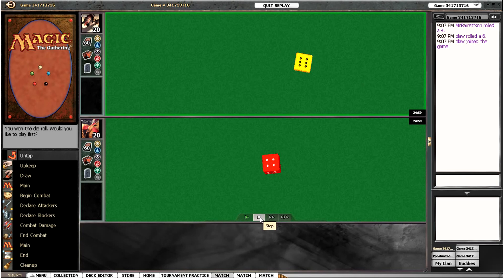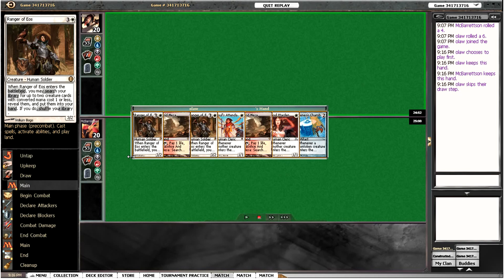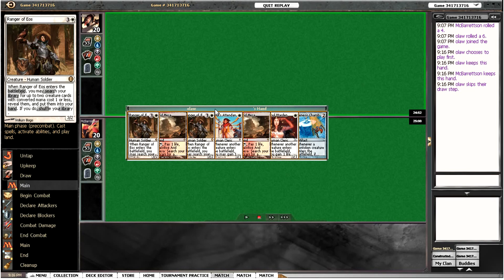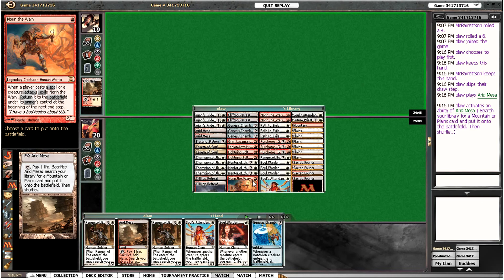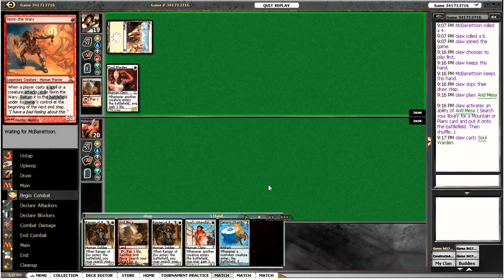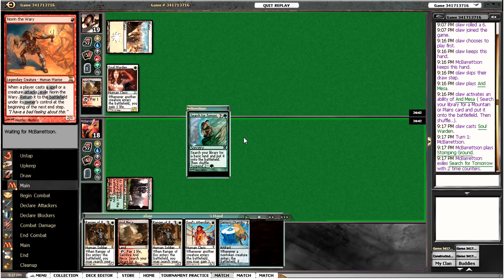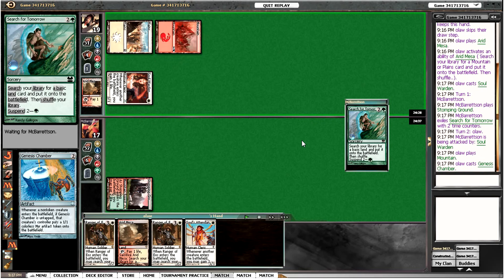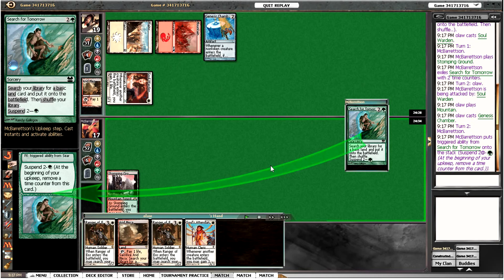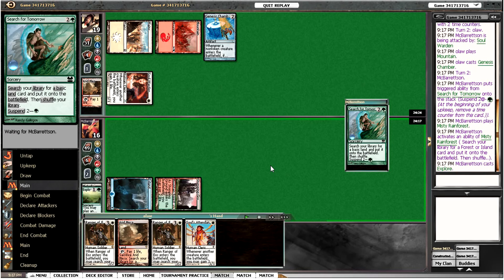We won the roll so we're going to be on the play. This hand is pretty nice — double Ranger, a couple of Soul Sisters and a Genesis Chamber. Pretty solid start. We're going to crack this Mesa and run out the Soul Warden. Opponent runs the Stomping Ground into a Search for Tomorrow, so we immediately know he's on Scapeshift. So I had to run out the Genesis Chamber here, make as many tokens as possible because we've got to be aggressive against Scapeshift.